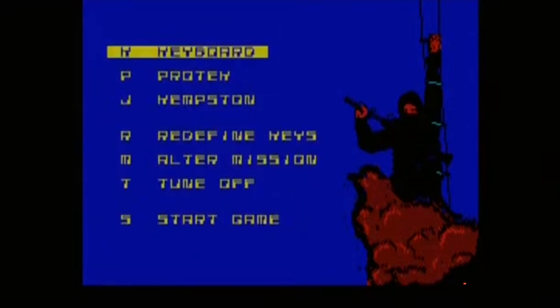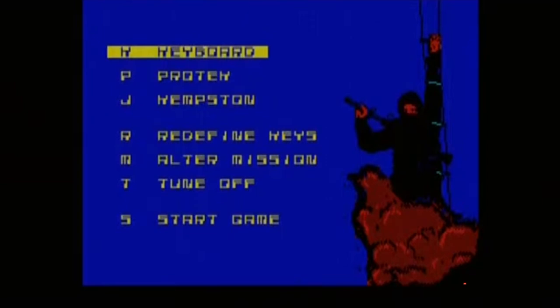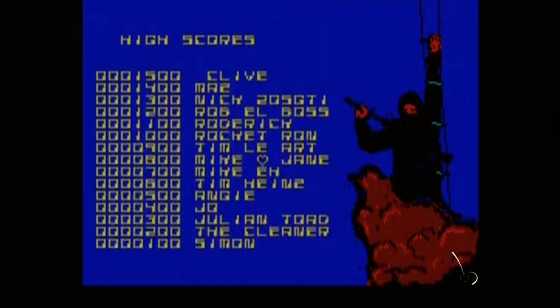The game offers two subtle ways to assist the player. The loading screen shows the compound and a building in the background, which includes a pixel dot map representing each screen. There is also a hidden screen containing a glowing crate which rewards the player with infinite energy.